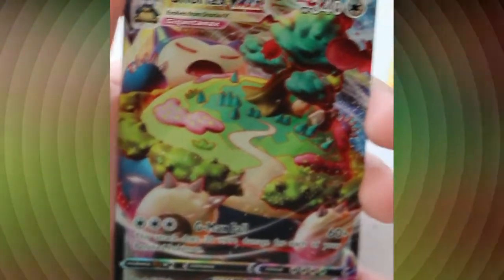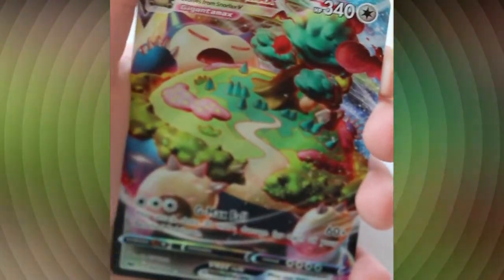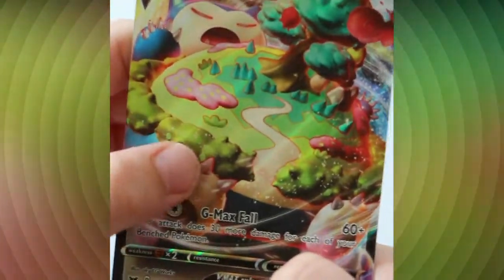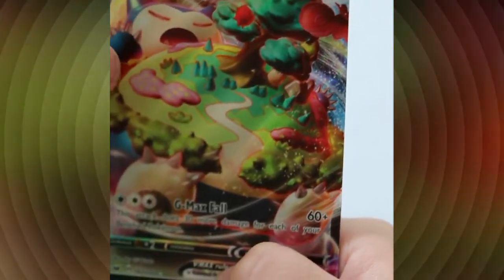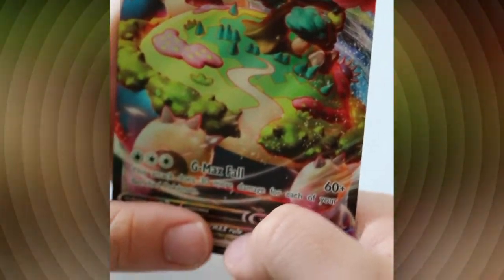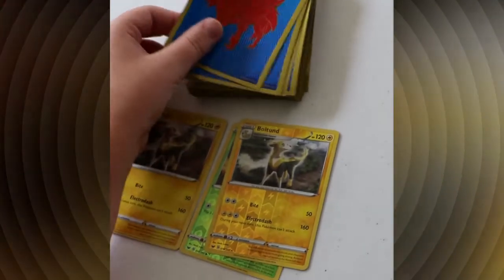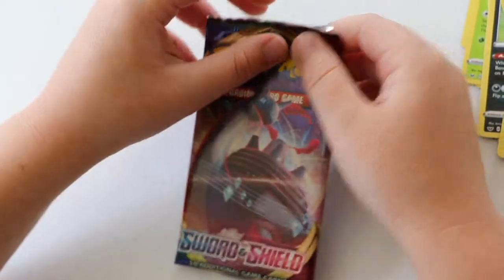The Snorlax VMAX! Cha-ching! 340 HP and it does 60 plus damage. Oh, I love the artwork on this — look at Snorlax, he's like holding up the world or something, and his eyes are red. Scary! Ok, this is now my new best card. I'm going to put it in a sleeve.